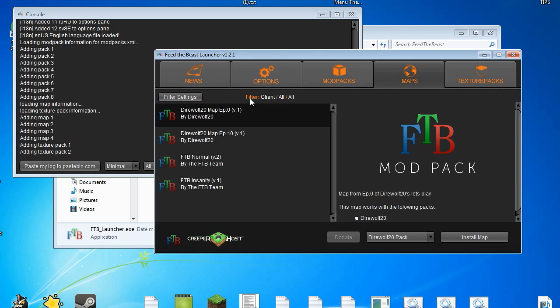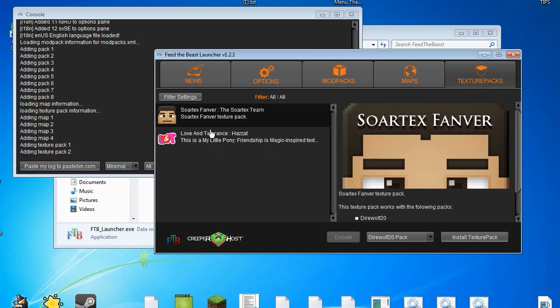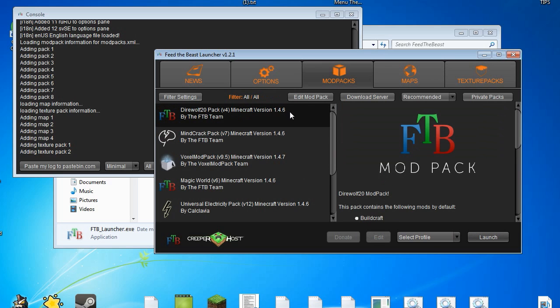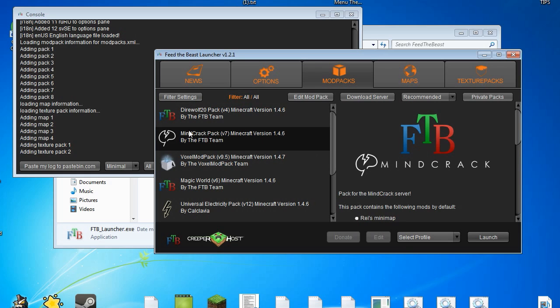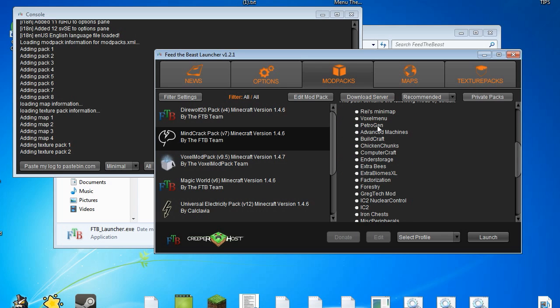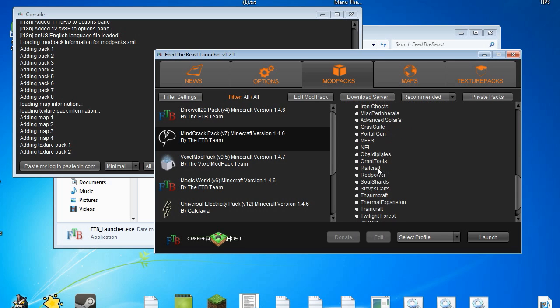I'm going to skip mod packs for now. These are the different types of maps and texture packs you can have. I love the Sphax fan version — it's perfect for any of the following packs. For now let's select the Mindcrack pack, which is version 7 in Minecraft 1.4.6 — it's not 1.4.7 compatible yet, but there isn't much difference between the two. Look at all the mods included: Zan's Minimap, Voxel Menu, Petroleum Generation, Advanced Machines, Buildcraft, and all this extra stuff that you get automatically just by clicking install.